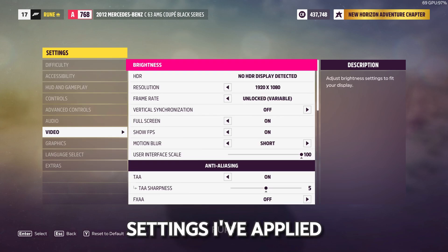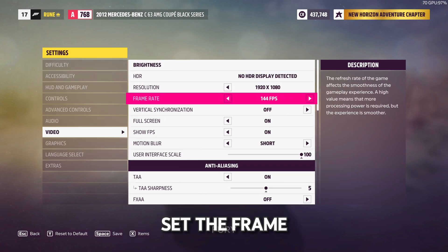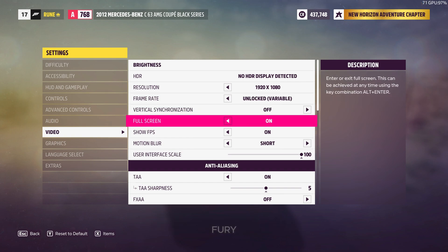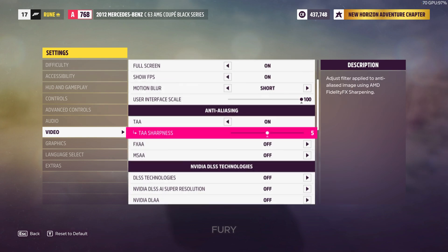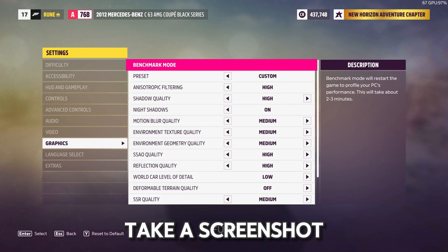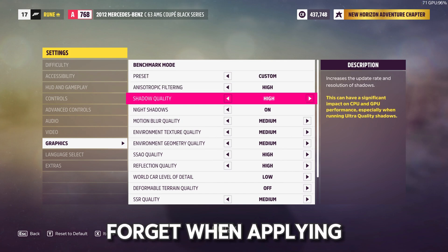Now, use the settings I've applied. Make sure to set the frame rate to unlocked. Take a screenshot of this or make a note of the settings so you don't forget when applying them.